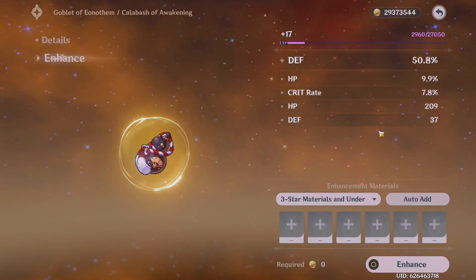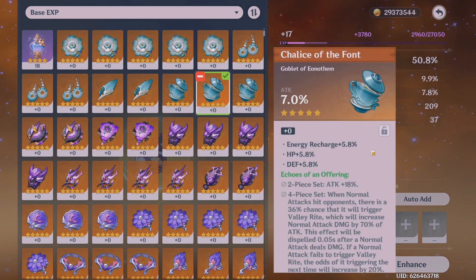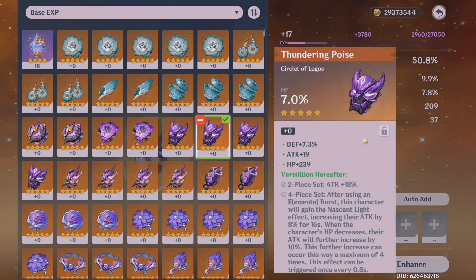If you think you have a bunch of bad 5-star artifacts laying around, don't worry — we all do. Instead of using them as EXP to enhance a different 5-star artifact, save these because I have another way to use them later. You might not know about it if you haven't been watching the Genshin update live streams or paying close attention, so I'll mention it a little bit later. Timestamps are in the description if you want to skip ahead.